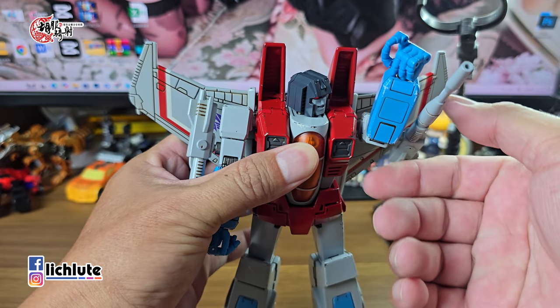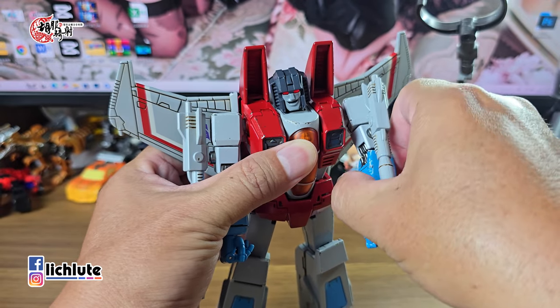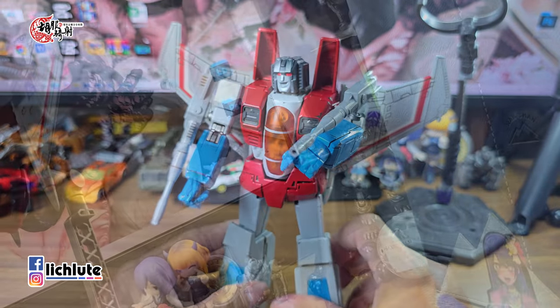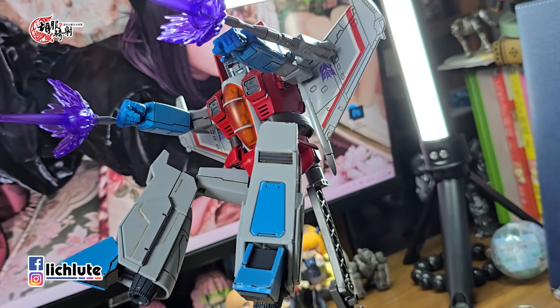这次玩具没有附带变成手枪的Megatron，我觉得比较可惜，Starscream应该要拿一把Megatron变的小手枪会比较有意思。不过这次奶色线在肩膀处是一个球形关节可以转动，并不是坐在肩膀上。一些旧的玩具奶色线坐在肩膀这边，一抬起来奶色线就跑到不知道哪里去，没有正常联动。这款可以透过几个地方的转轴把手转成合适角度，有一个正常瞄准的感觉。